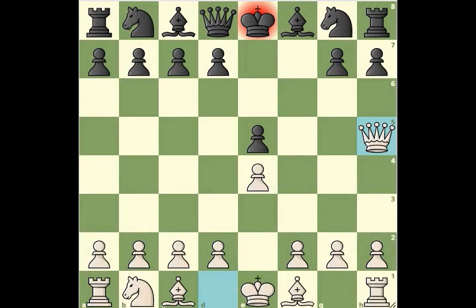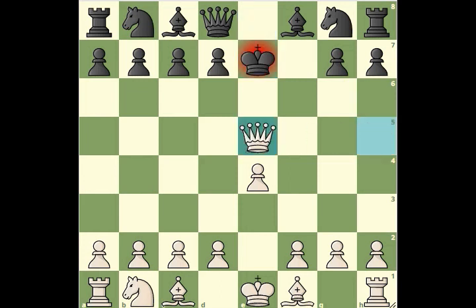Now instead of moving the pawn to g6, if black decides to move its king to e7, then queen to e5 is again a beautiful check. Wherever the black king tries to run, we can give continuous checks to the black king.